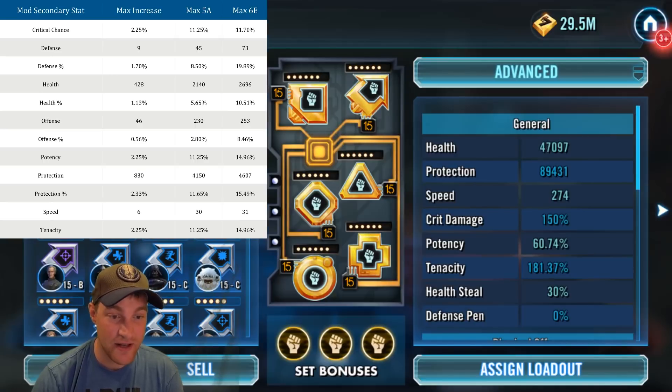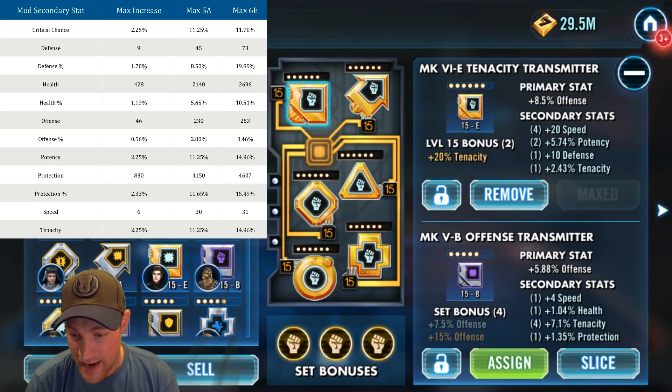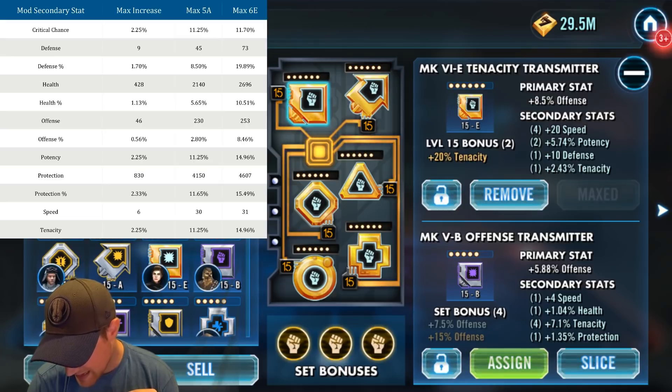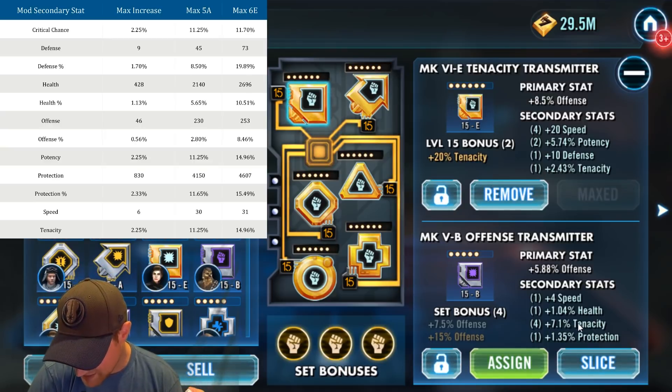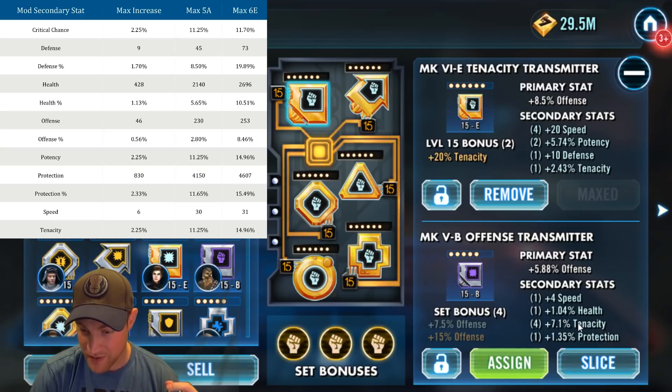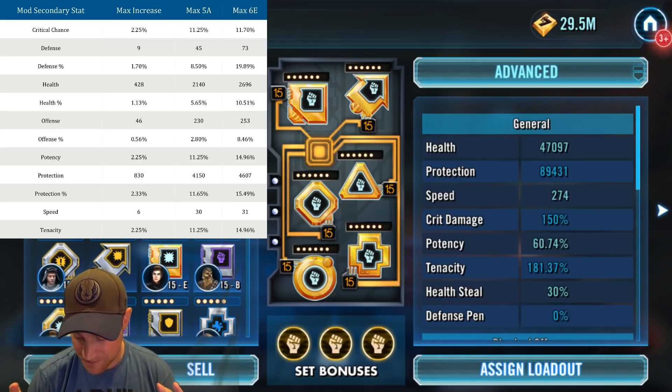Last but not least, tenacity. Sorting by tenacity, the top mod I have is an offensive mod with 7.1% tenacity. The max at five dots is 11.25% and at six dots is 14.96% — exactly the same values as potency. I have 7.1% tenacity and haven't even reached the five-dot max of 11.25%, let alone the six-dot max of 14.96%. It's still pretty good, but I obviously have a lot more mod farming to do.